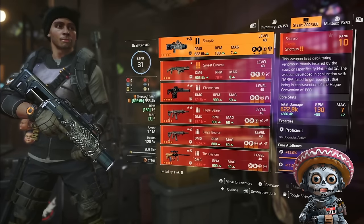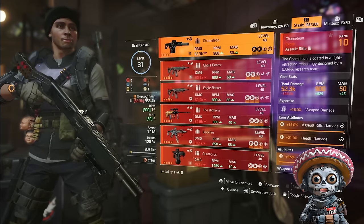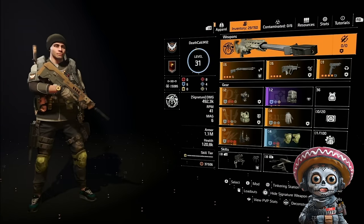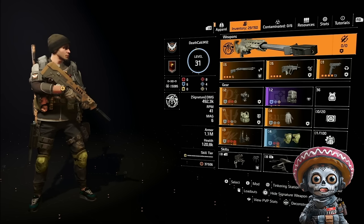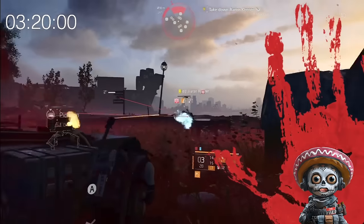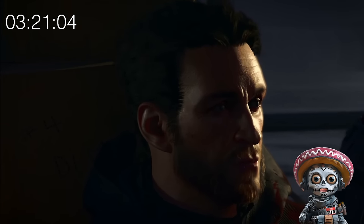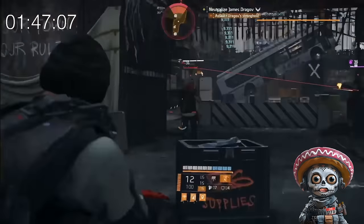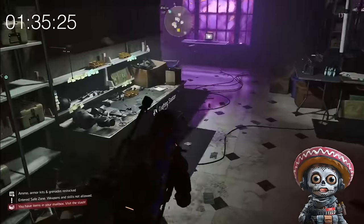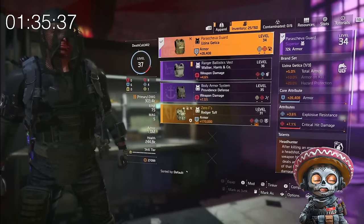I recommend loading up any weapon you plan on using for the Keener fight right now. The Scorpio and Sweet Dreams are really handy, but this level 31 build with high armor is extremely sufficient for that Keener fight. All I did for Liberty Island was pack the Scorpio, used it on Keener with a flash bang and a few shots to the head, and we were good to go. I recommend blitzing and face-tanking, avoiding any low-level gear. When you get to level 36 or so, that's when it's time to level up your weapons. By level 36, your crafting bench can craft superior gear and talents, so I craft a chest piece and put Chain Killer on it.